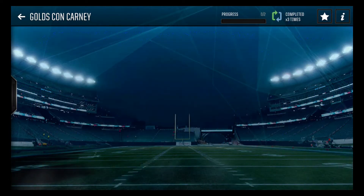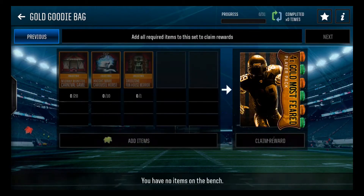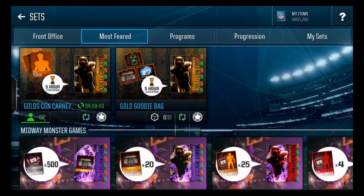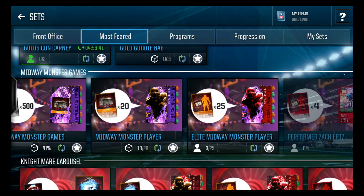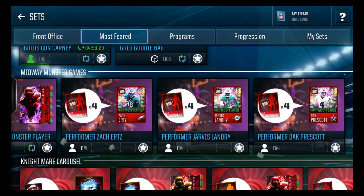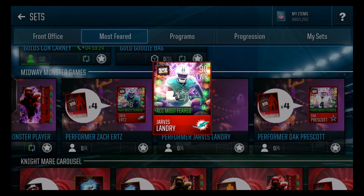If you head over to the right, you have a goodie backpack, which I haven't completed yet, but it'll give you four gold players — that's a pretty good one to complete. Then you have three sets right here; these are going to be the midway monsters for the first one. Basically you need 20 collectibles to get the gold player, and then 25 to get an elite player, and you can trade four elite players for any one of these. I'm probably going to be going for the Landry out of all of these — this card looks sweet, got the carousel in the back.